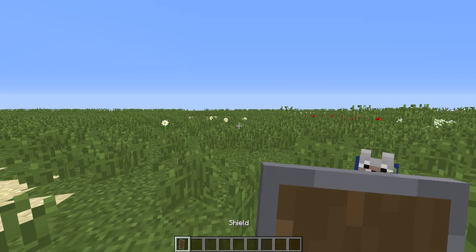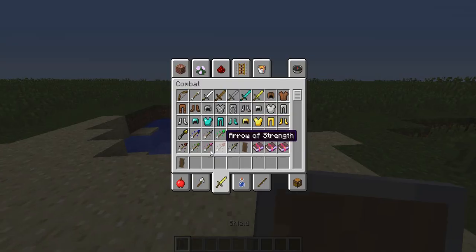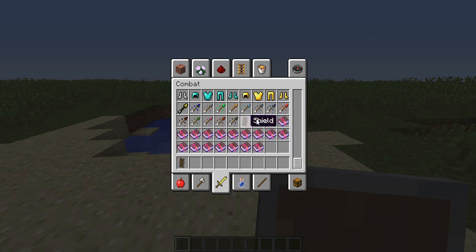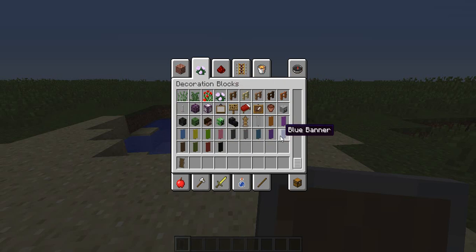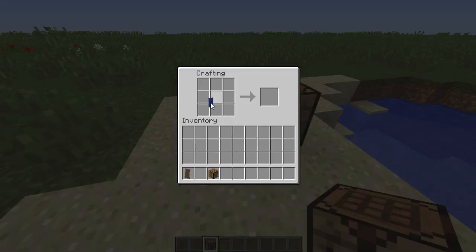Shields now have a new crafting recipe — I think it's wooden planks and sticks. To get a colored shield you need banners. You can use any banner you want.